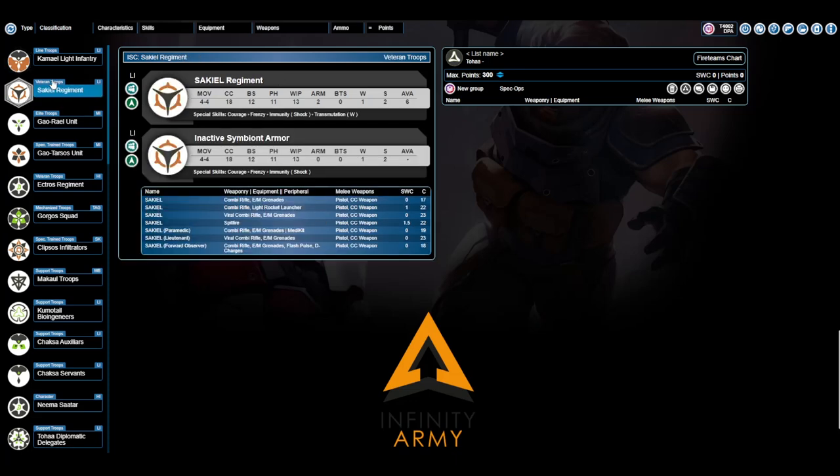The Sokael is your upgrade to the Kamil — sort of your medium-ish infantry, though it is a light infantry class. Because of the Transmutation skill, you effectively have two wounds on your profile: one before Transmutation and one after. Sokael have much spicier things on the menu. I'm going to start by picking up a Sokael Paramedic. Paramedics and Ford Observers have the same kit with the exception of D-charges and the Flash Pulse. Paramedics support your own troops by picking them up when they're down, as opposed to tagging enemy troops with their flashlights for the Ford Observer. Either one will do here.